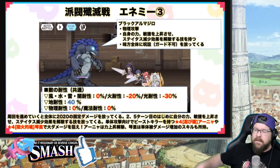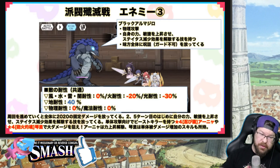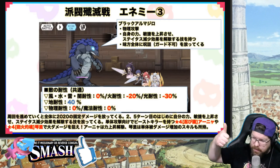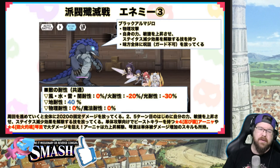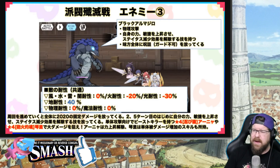Finding that lizard unit in the image: wind, water, lightning, and dark are 0%. Fire is down 20%, light is down 30%, and earth is up 40%. Physical and magic are both 0%. So basically, for the first time ever, you're building three completely separate teams for this. We'll cover all this in great detail tomorrow before it drops — be aware of all that.